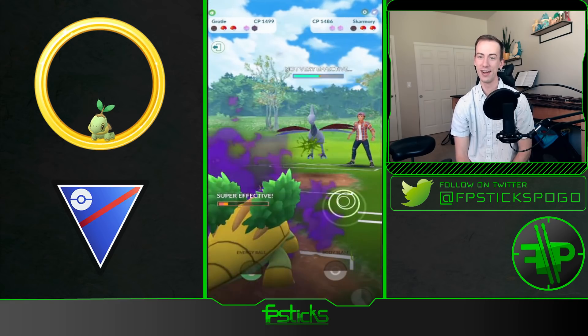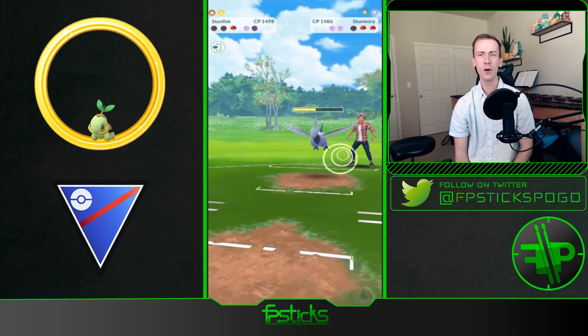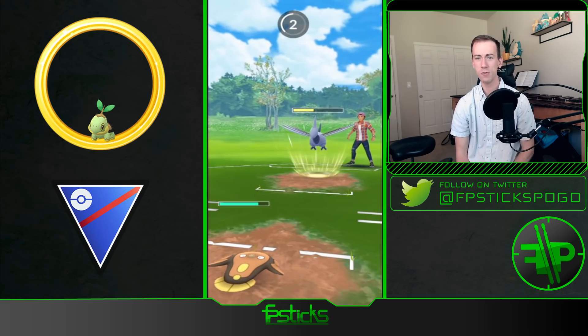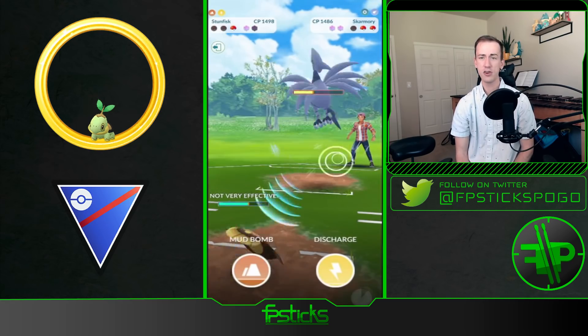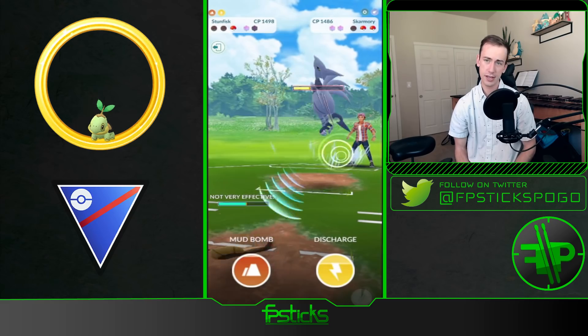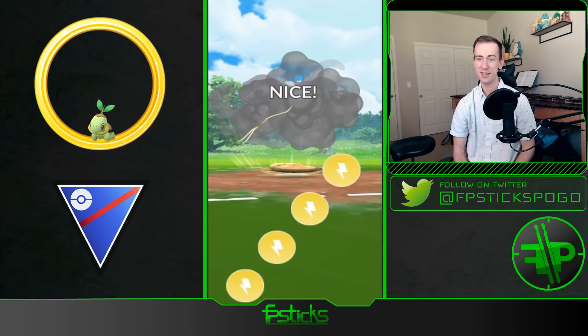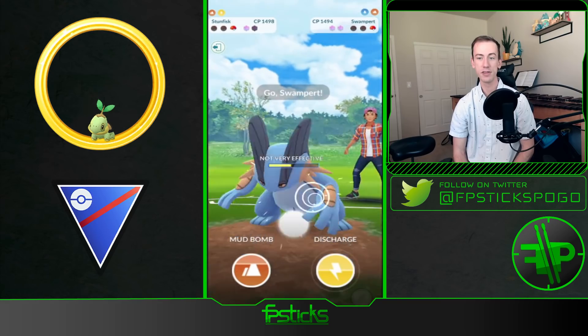From that Azumarill — I mean, the thing is freaking 1100 CP. What more do you expect from the tiny turtle? It's doing its best, out here Razor Leafing. I would love to see someone run just a triple Turtwig family team — can we get some Torterra, Grottle, Turtwig hype? And just anytime you see an Azumarill, absolutely destroy it.